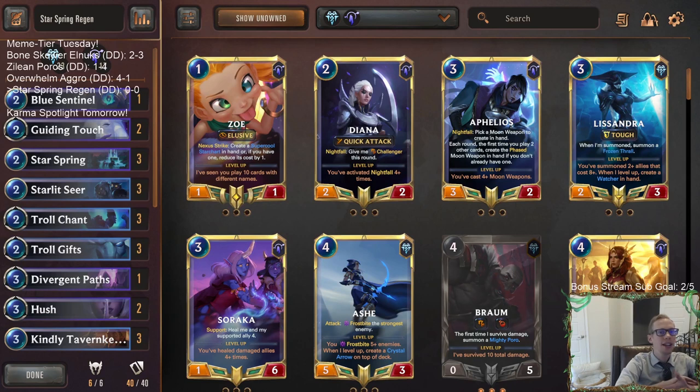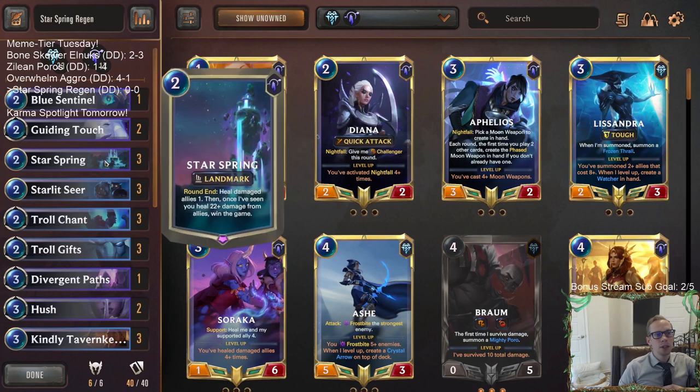Welcome everybody on Twitch chat and YouTube for our last meme tier deck of the week. It is Star Spring Regen. Tomorrow is Wednesday so we'll have our Champion Spotlight Night - determined by our random number generator to be Karma. But first today we have a deck built around winning with this alternate win condition with Star Spring, this two mana landmark: heal all your damaged allies one, and once you've healed 22+ damage from allies, you just win the game.